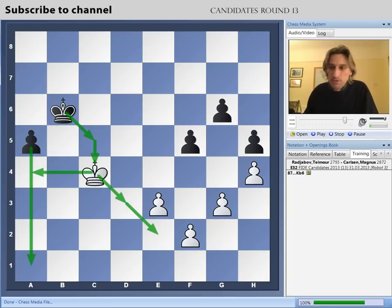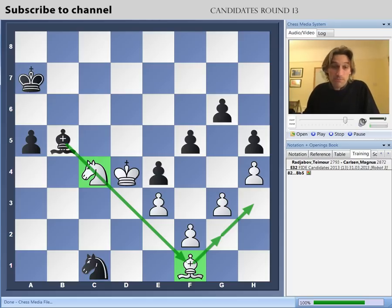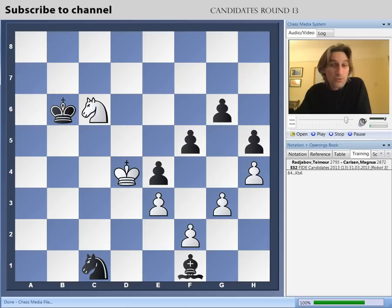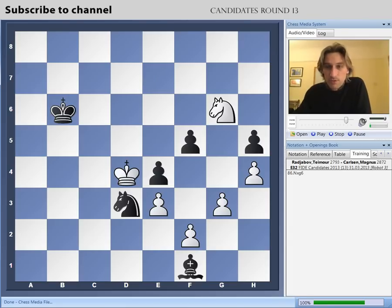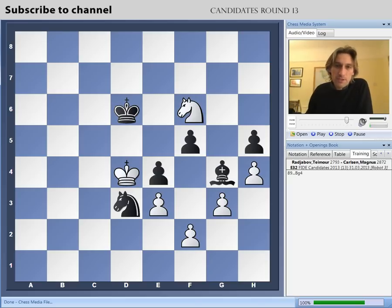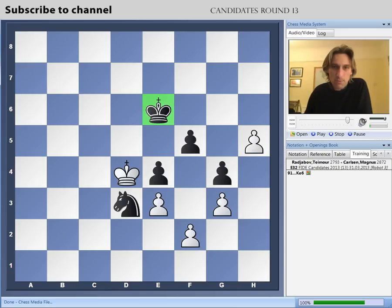Radjabov, with just seconds on the clock, went all in — he played knight takes a5. But now he is completely lost. Carlsen is a piece up and just has to take care of his pawns on the kingside. Radjabov managed to take one of these pawns, but it really doesn't matter. Black's pieces come back to defend. Radjabov resigned — the knight is about to scoop this pawn, and then the g3 pawn will go as well. The king comes across to mop up the h-pawn, and then the knight can take the pawn, g3, and it's all over.